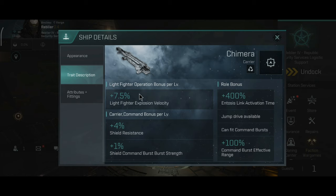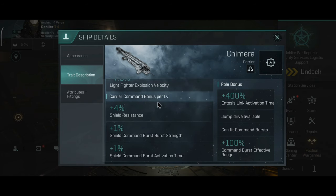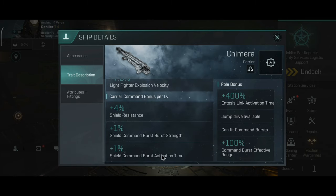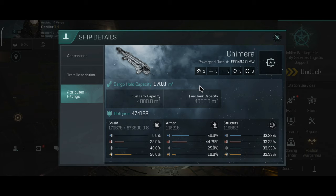Light fighter operation gives you plus 7.5% light fighter explosion velocity, which is really nice. Carrier command bonus gives plus 4% shield resistance, plus 1% shield command burst strength, plus 1% shield command burst activation time. So the Chimera is a shield tank carrier, and overall the shield resistances look very similar to the Mimatar carrier.